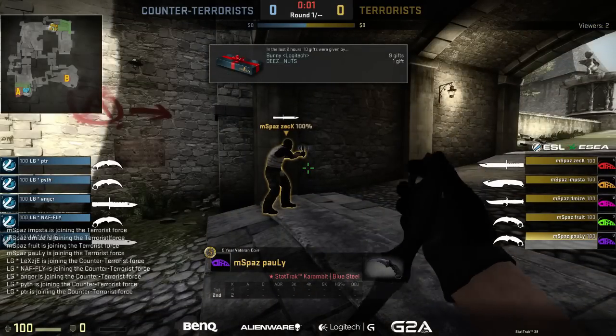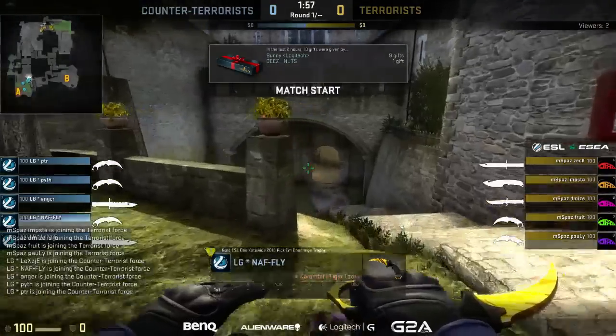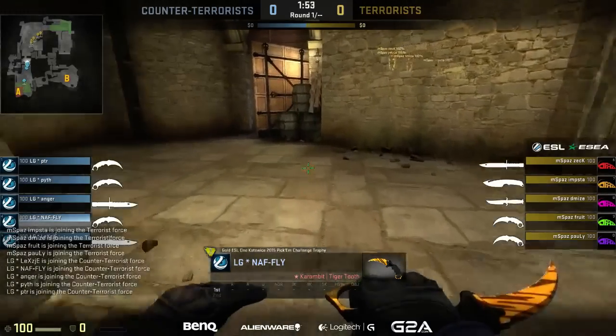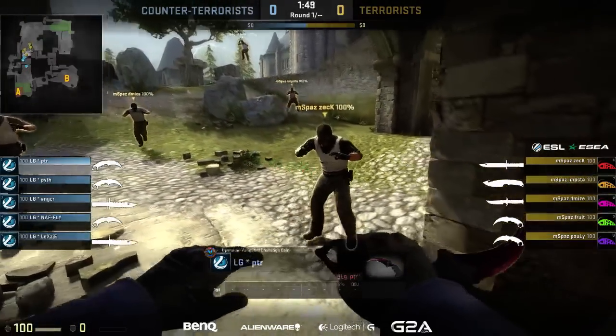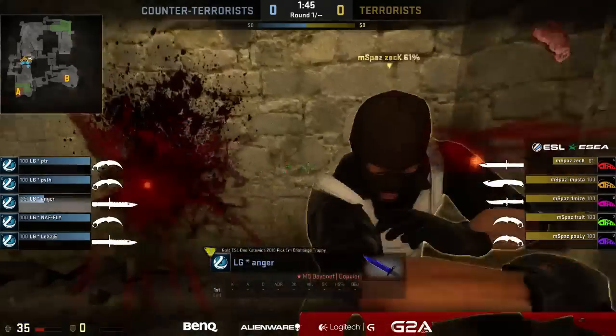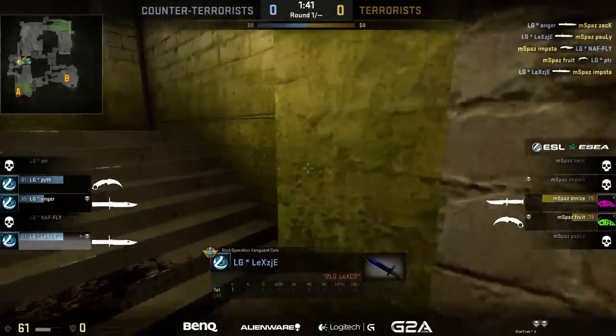They've played this map a handful of times in the past and they're able to take it to a 16-13 potentially. We are going live into the knife round here, LG versus mousepaz, cobblestone is the map. I'm popping the proverbial cherry on this one — I haven't ever cast cobblestone before, so Moses, hold me. I'm scared. You can do it! You can do it, put your back into it.